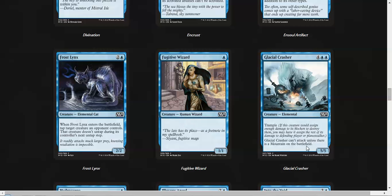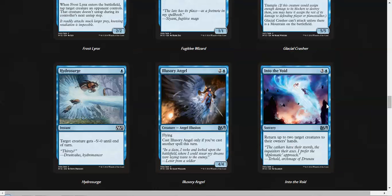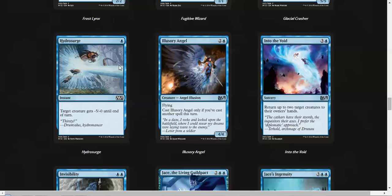Glacial Crasher is a 5/5 trample for six. It just can't attack as long as there's a mountain. It's very good if you're in blue-red, but otherwise it's okay — it's strong enough. I've never been impressed with Hydro Surge; I think it's very, very bad.